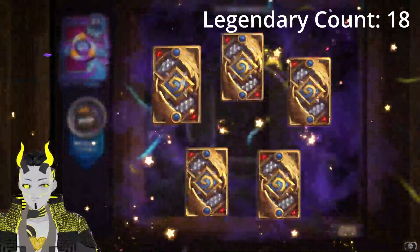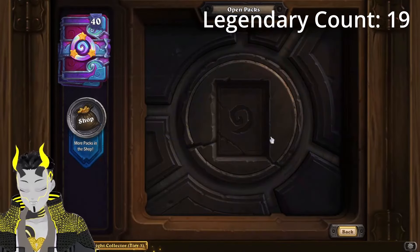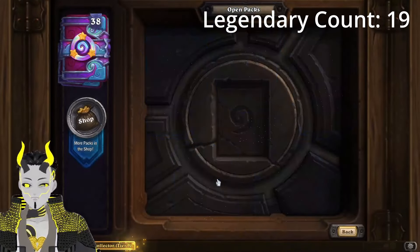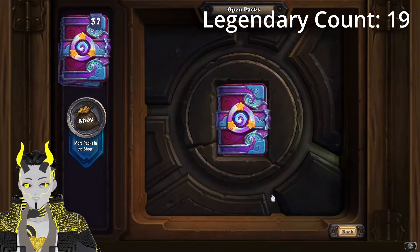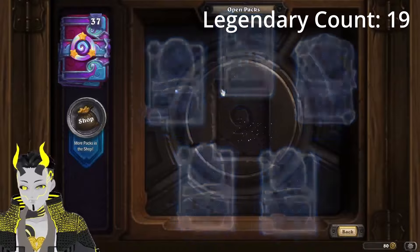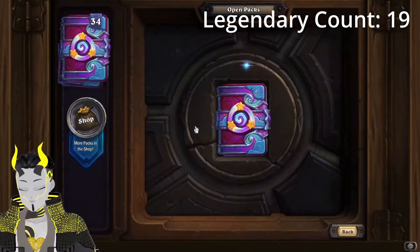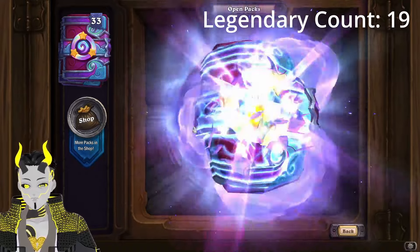What are we going to get? What are we missing? I think we're missing the second druid legendary — I don't even remember what it is at this point. We're missing both warrior legendaries. I think we got both rogue and the orb for mage. We're not missing that many cards. Also Geppetto, but that's a guarantee because I have the battle pass, so I'm not worried about that. We do have all the neutral legendaries besides Geppetto.